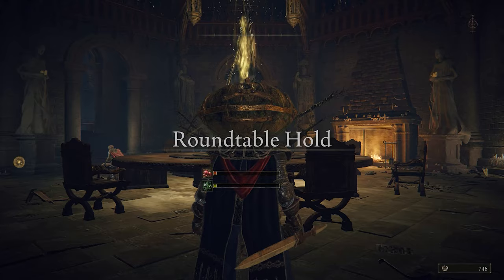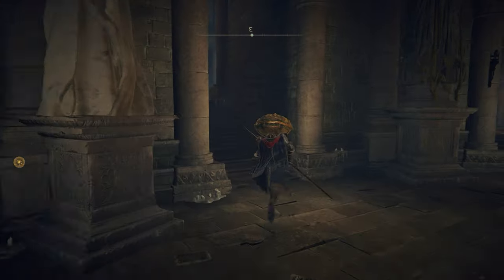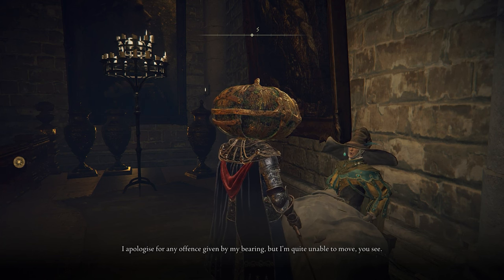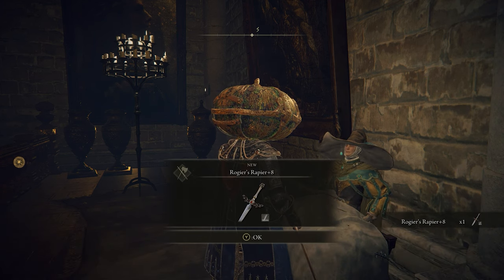After Godric is dead, Rogier will relocate to the Round Table Hold in this area overlooking a balcony, although he'll be in pretty rough shape. He'll tell you that he's gravely injured and paralyzed from the waist down, and he'll hand you his plus eight rapier, as he no longer has a use for it.